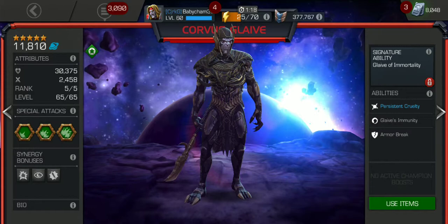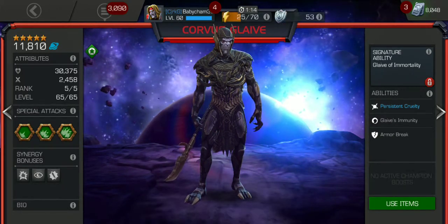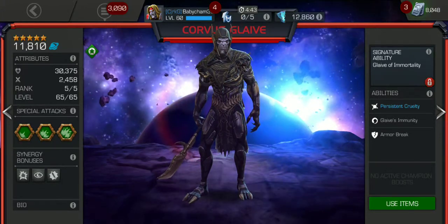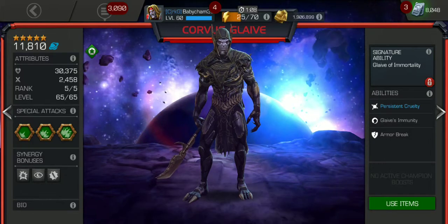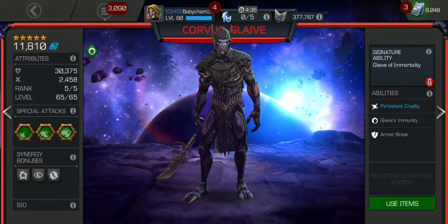When his Glaive Charges are up, he is immune to bleed and cold snap. He is not immune to poison. Because of that, he is pretty suicide-friendly — a lot of people run that mastery setup to ramp up the damage.